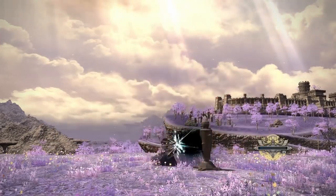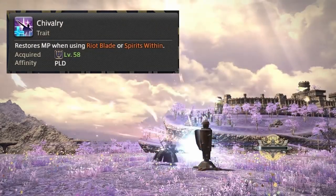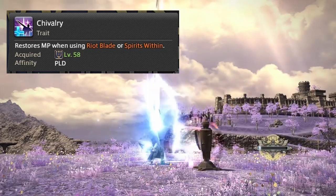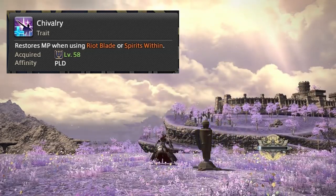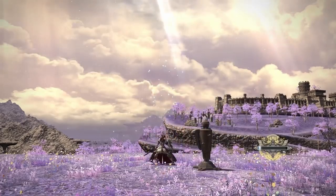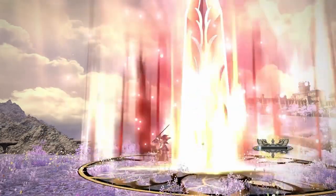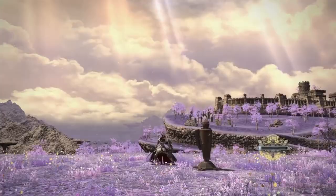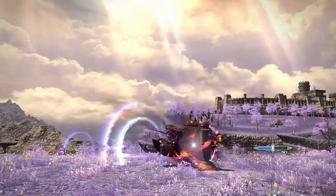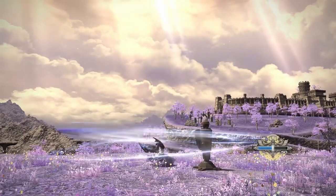In terms of off-GCD abilities, Spirits Within had its potency slightly increased, still decreases over time as target HP decreases, but it now restores MP and remains on a 30-second cooldown. Intervene is a new Paladin ability that functions similarly to Gunbreaker's Rough Divide — a gap closer on a two-charge system with a 30-second recharge time where they dash forward with their shield.